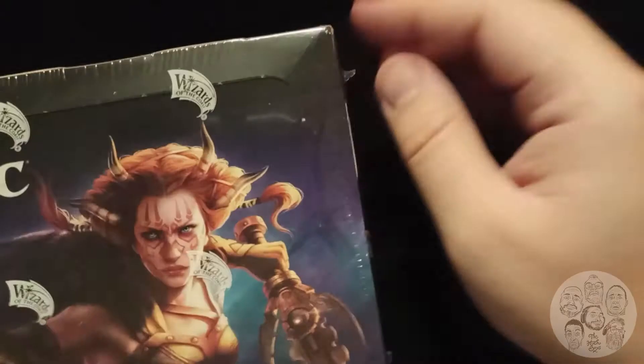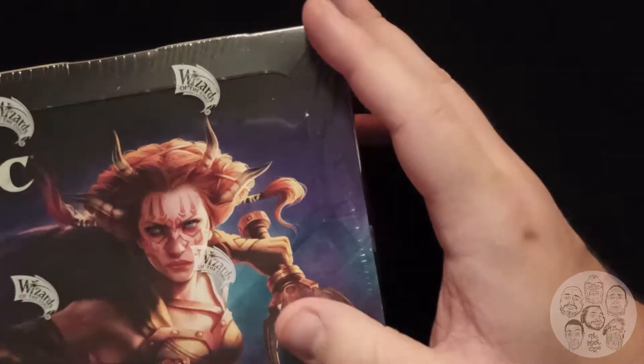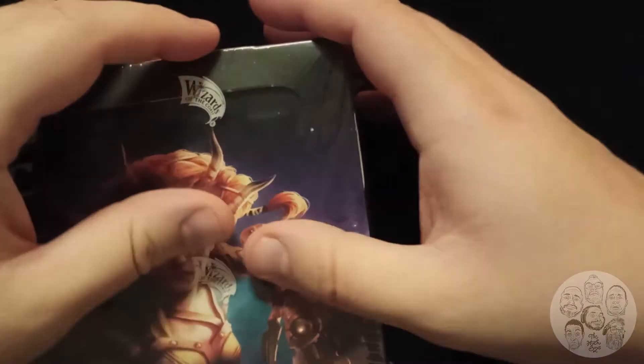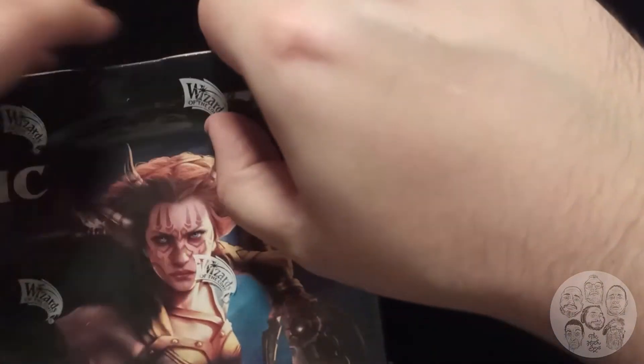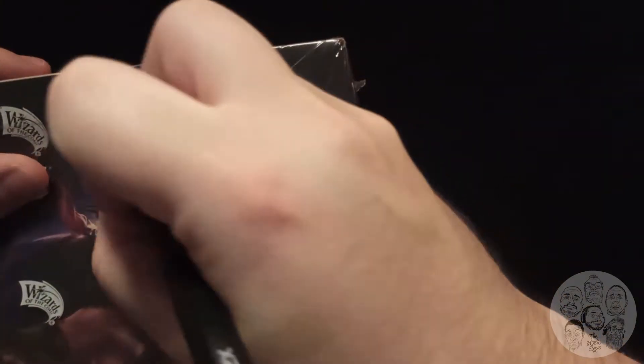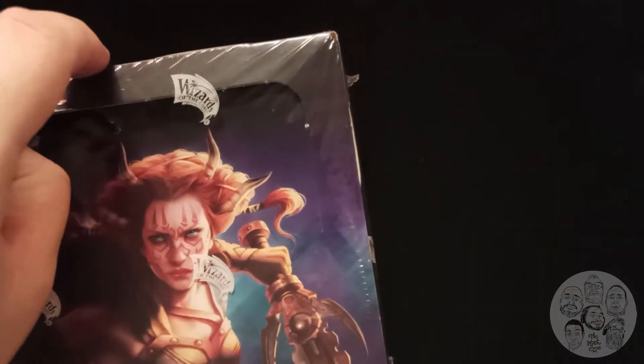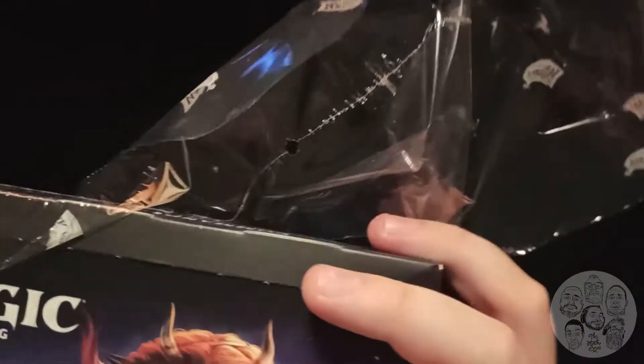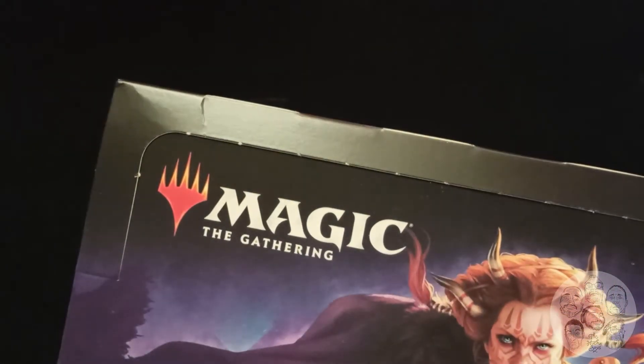We're gonna just open this thing up. I put my knife somewhere and I have no idea where. So we're gonna have to try and open this a different way. Let's use this pen. Worked like a charm. By the way, as always, I have Dawn Glare open to check the prices of the cards, just in case.